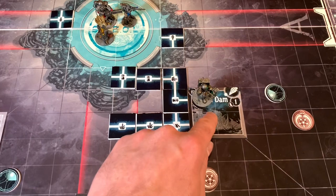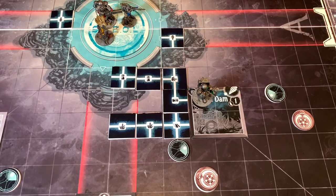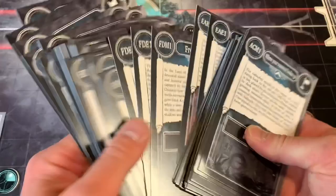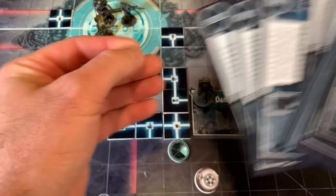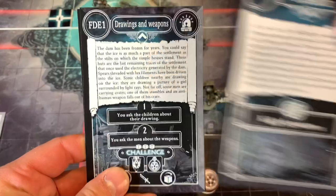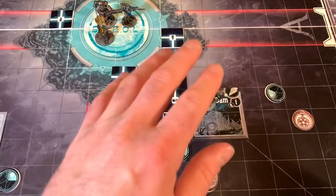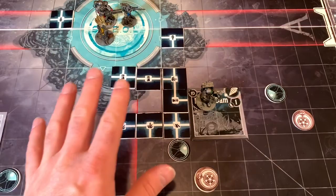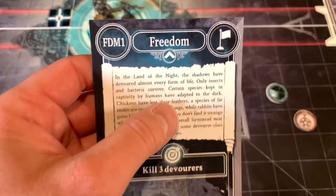Maybe a better plan would have been to get the path here, use that card, and then excavate instead of putting down these light streams. But that's okay. Whenever we reveal a land, we also check if it has a mission or event tied to the location. We're gonna look through this entire deck — just the prototype stuff they've given me. Just imagine how many more there'll be in the actual game. The Frozen Dam card is FD — I've got a mission and two events. You draw them in order, so since the mission is on top, I'll take the mission.